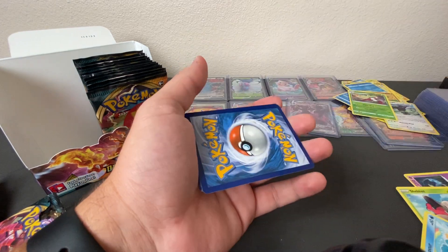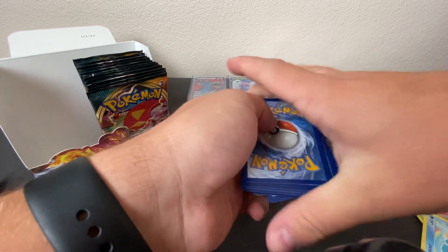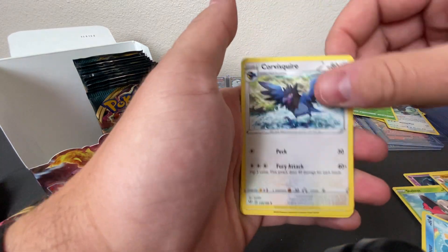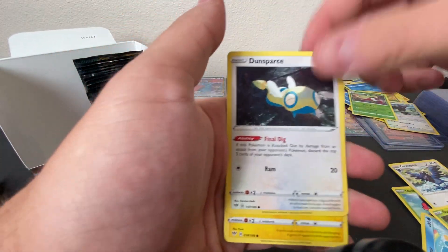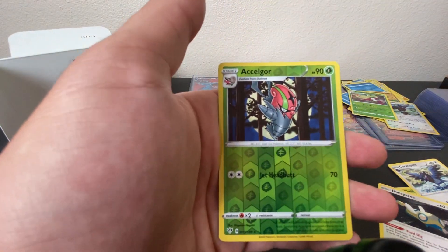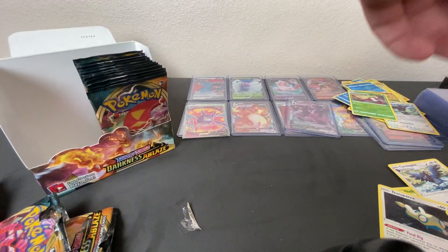QR code for you — 1, 2, 3, and 4. Here we go. Energy, Vibrava, Corvusquire, Rose Trainer, Bounsweet, Dunsparce, Electrike, Mr. Mime, Grimer, Reverse Holo Selgor, and a Wigglytuff.